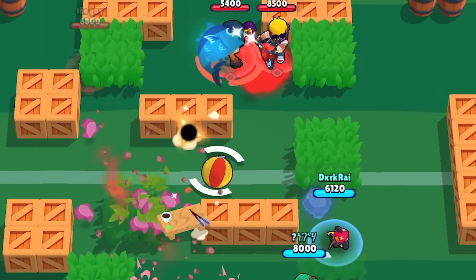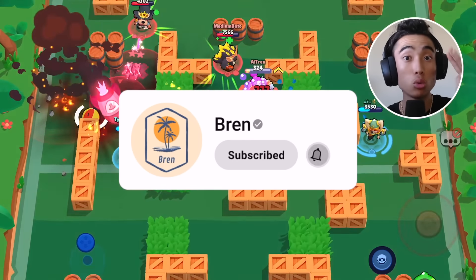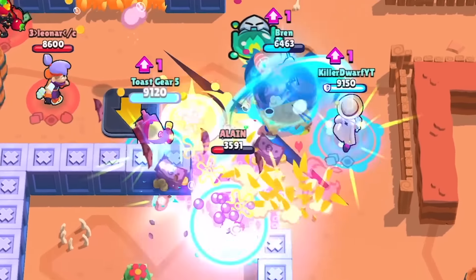I always thought of it as like a Bonnie super, but this is obviously way better. As far as auto-aiming Kenji's super goes, I recommend never auto-aiming unless you are directly next to somebody. Most of the time, if you are a good distance away from your target, auto-aiming your super will just cause you to miss completely.